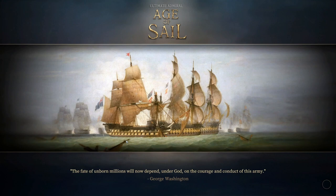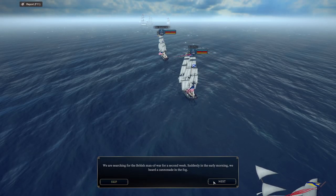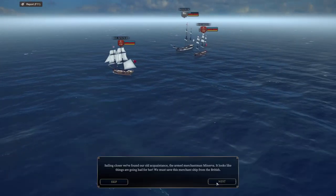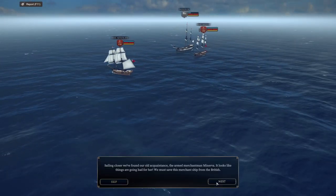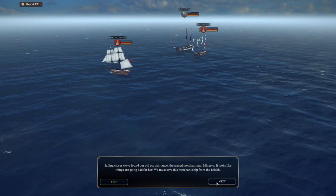I purchased an unrated cutter to use as a fire ship and I'm also bringing along a troop ship in case we're able to board. We are searching for the British man of war for a second week. Suddenly in the early morning we hear a cannonade in the fog. Sailing closer, we found our old acquaintance, the armored merchantman Minerva. It looks like things are going bad for her — we must save this merchant ship from the British.